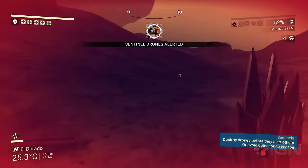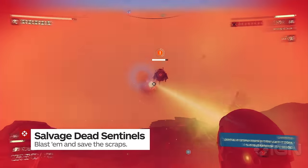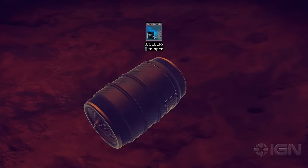Sentinels can be big jerks, but they also often drop some pretty useful stuff. Once you upgrade your weapons enough to take them down, pick a fight with them somewhere near your ship. When the smoke clears, grab what you can from the debris and flee into space if things get too hot.